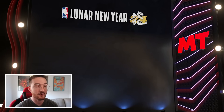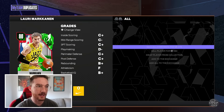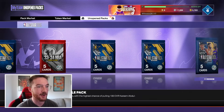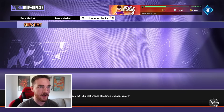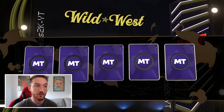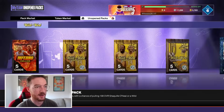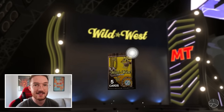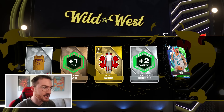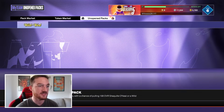The All-Star packs showed me serious love — I got four total galaxy opals from them. My first opening I got Tyrese Haliburton and Luka Magic, my second I pulled Shai, and my fourth opening gave me LeBron James. That LeBron is my favorite card — he is unbelievable and doesn't need to carry my team, but he just does anyway.